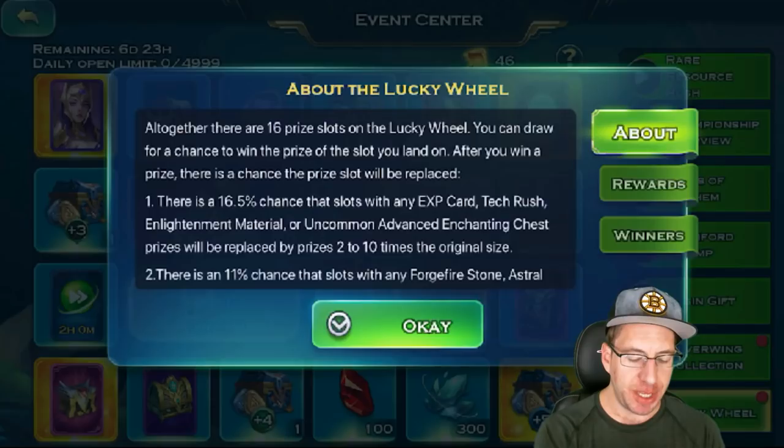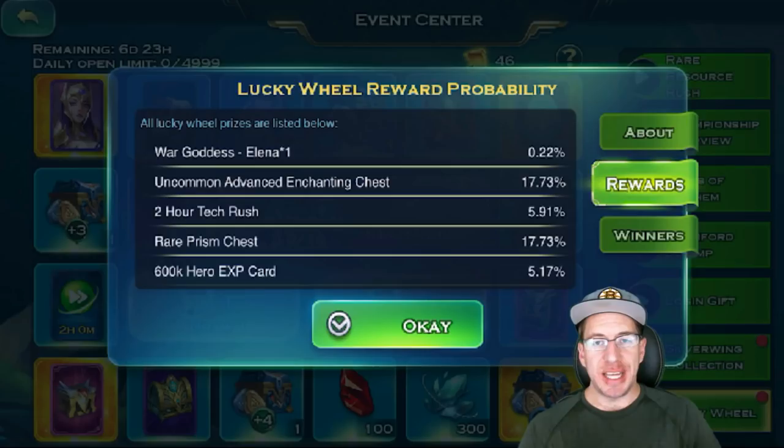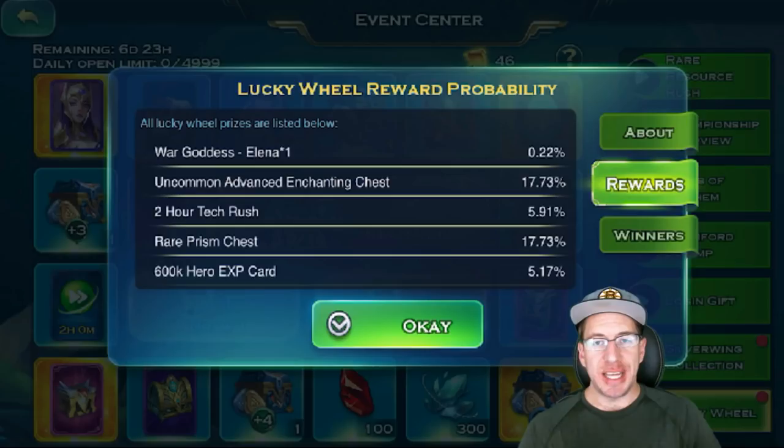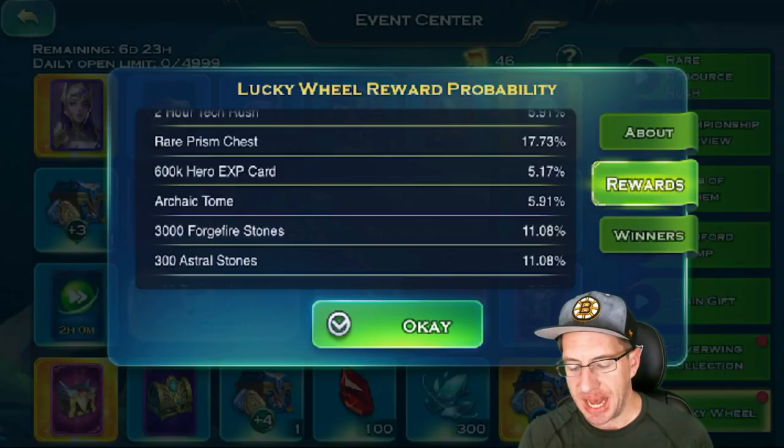Let's quickly look over the chances of winning everything. We are not doing 500 spins — that is way out of what I can possibly do for today. To get the Wargoth Salina skin is a 0.22% chance. You can get Advanced Enchanting Chest for 17%, Two Hour Tech Rush for 6%, Rare Prism Chest at 17%, 600k Hero EXP card for 5%, Tumic Stone for 6%, and Forgefire Stones at 11%.